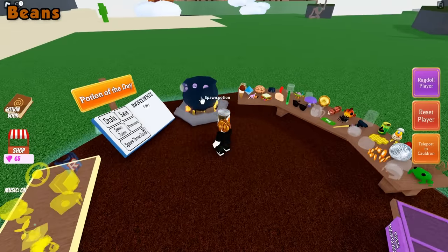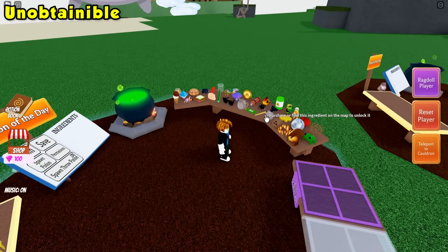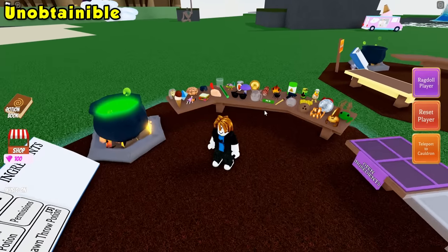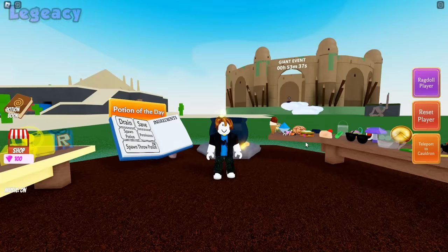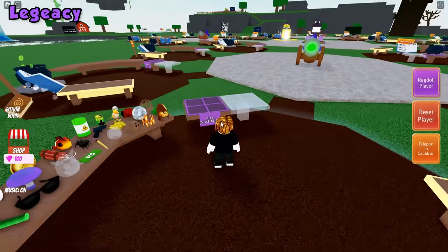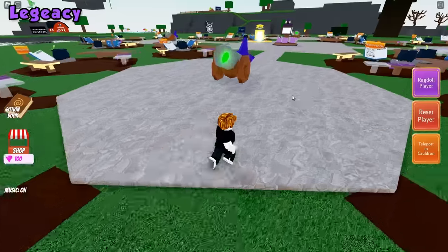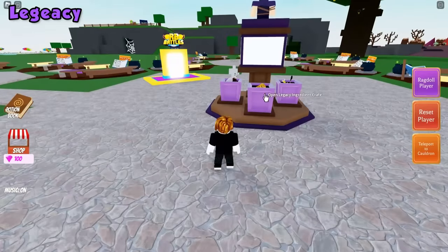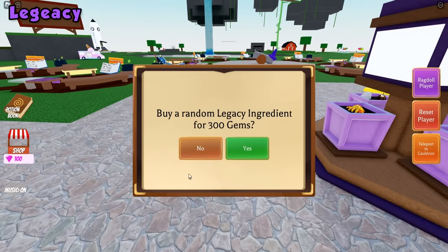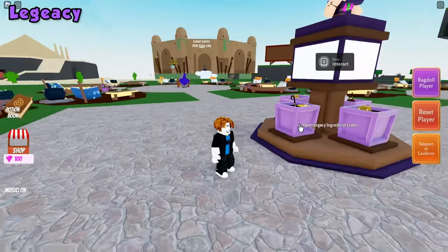Be sure to drop it into your cauldron. These three ingredients you could only get during the Halloween event, so they are no longer obtainable. If you would like to get a legacy ingredient — aka old ingredients from the purple table — head to the middle and click on these crates. You can get a legacy ingredient for 300 gems. That is the only way to get these ingredients, sadly, as they are no longer obtainable any other way.